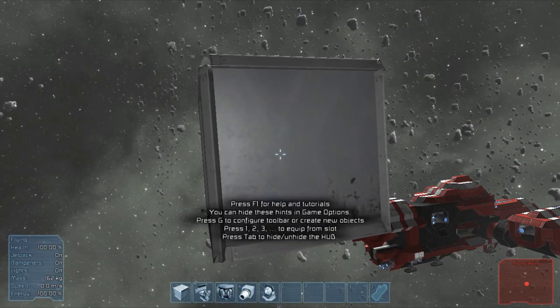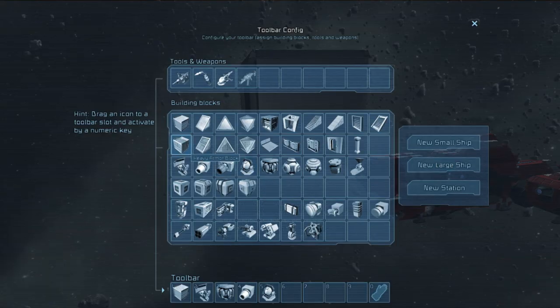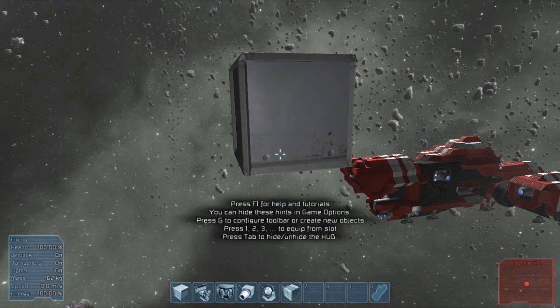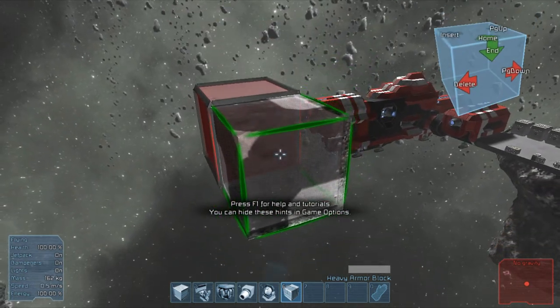Let's start a new large ship. Now I'm going to pull out the heavy armor blocks — yeah, let's just go with heavy armor. That can lag my game too.